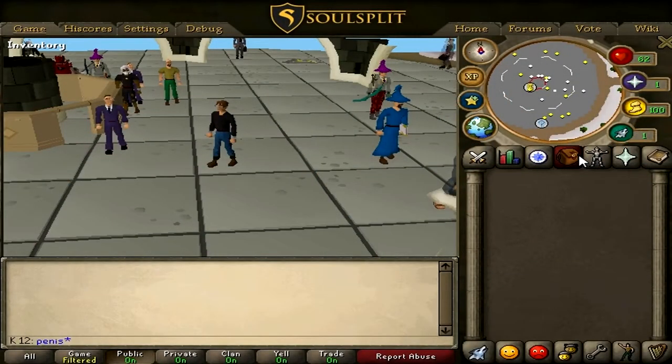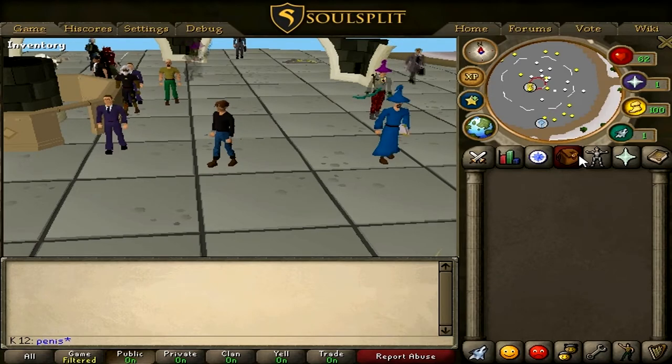Hello ladies and gentlemen, it's Cody here and today I'm bringing you another soul split guide. Today we're looking at an alternative to the most annoying thing in the game: rock crabs and yaks. The reason being, everyone wants to train there.